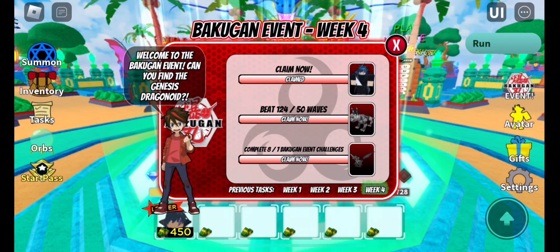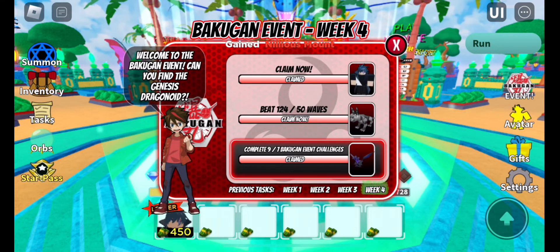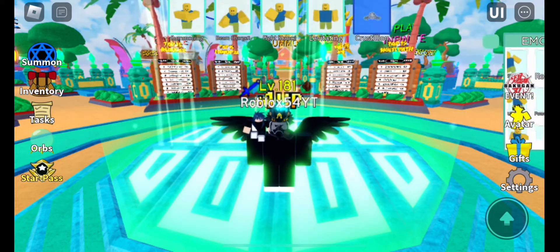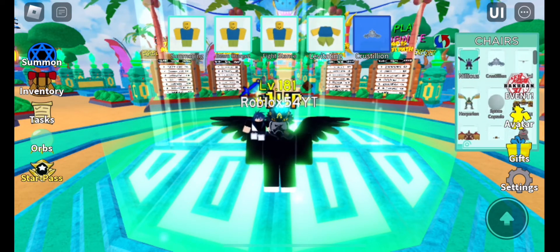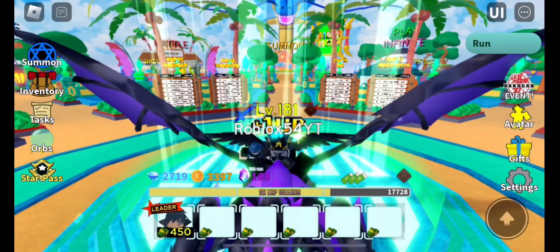That's basically the Nilius mount which you get for that. I'm gonna go ahead and click claim on it. As you can see, this is the Nilius mount on top of my screen. If we go to our avatar and change it — there you go, got Nilius. I'll put Nilius on.